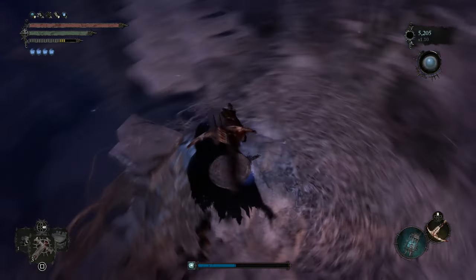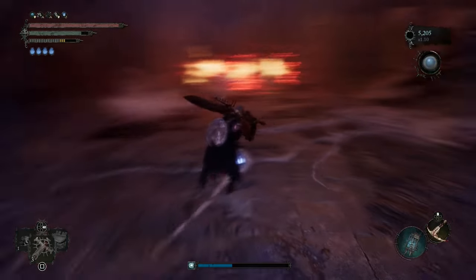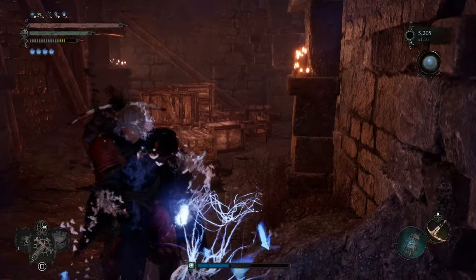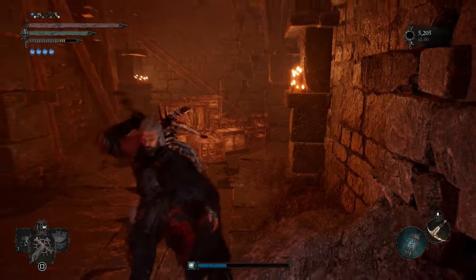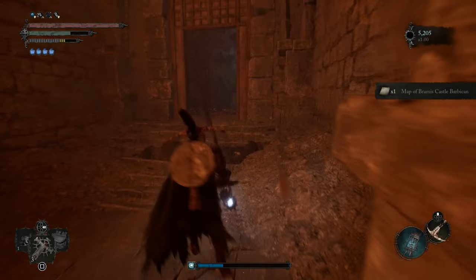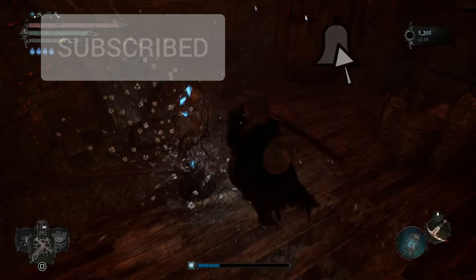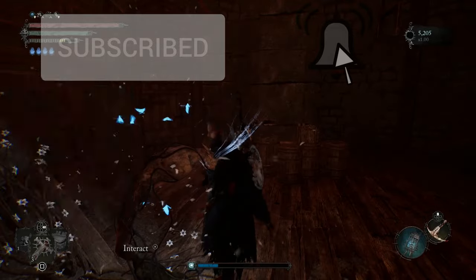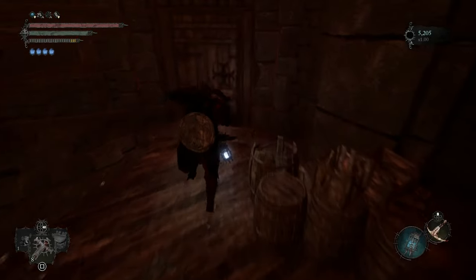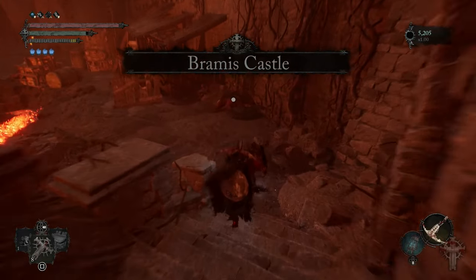Drop down again - you can see this platform there, you can drop down to where we started. This is the shortcut that we opened. Nothing there so we're gonna ignore that and we're gonna run - go up this way and exit Umbral. Give me the loot - map of the castle barbican, basically the place we are in now. I'm gonna put a seedling here, most likely at each place that we have a shortcut.